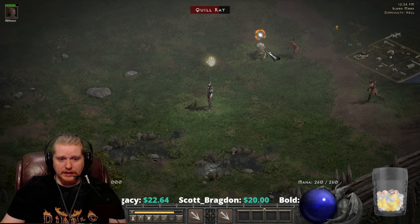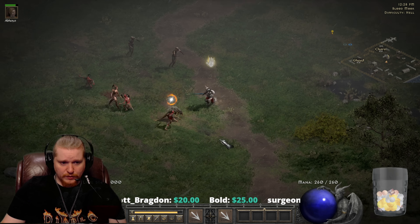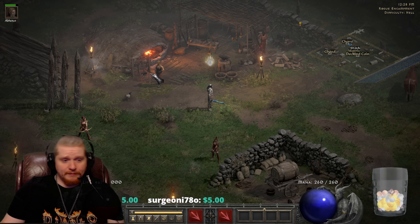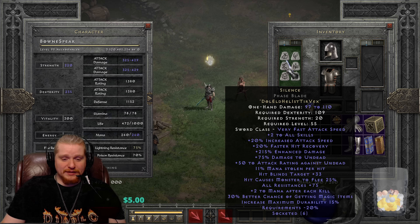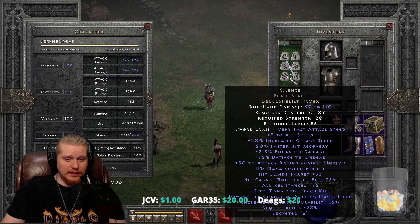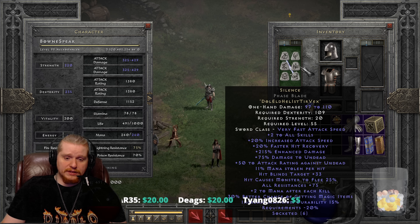Blinded targets are extremely easy to get around — like this spike fiend: as soon as he's blinded he just stands there and does nothing. He can't fight back unless you walk within his melee range. Overall, this weapon is interesting and not very expensive — just one Vex and one Ist, nowhere near as expensive as Grief or Last Wish. Whether you'd make it ahead of other items really depends on your character.